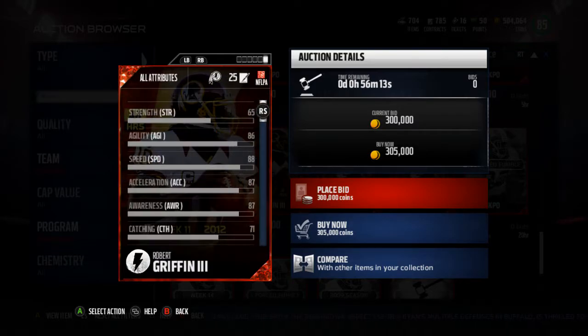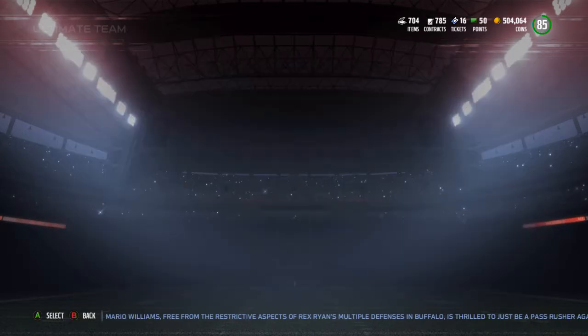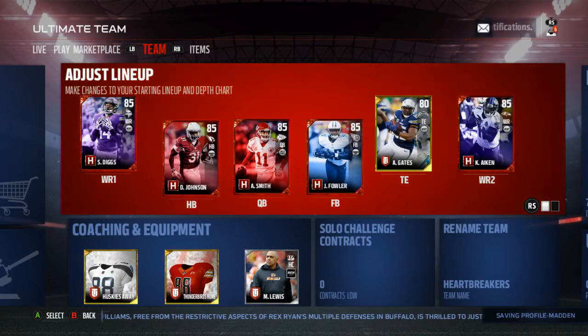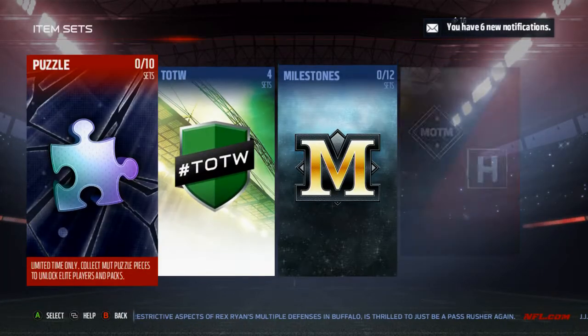91 throw on the run. His carrying is actually 71, so he's actually a really good quarterback — but not worth 300k in my opinion. If they came out with an 89 overall flashback Vic, I'm not sure I'd pay for it either. I'm not sure I would buy him.